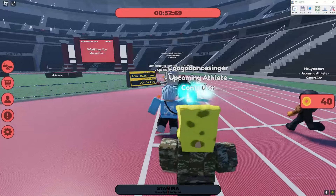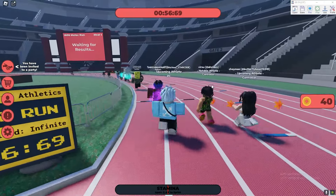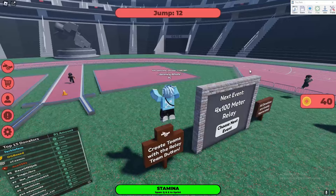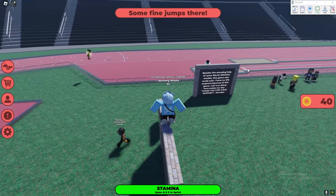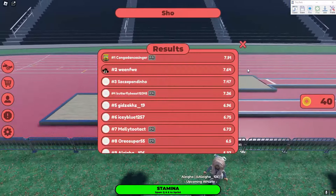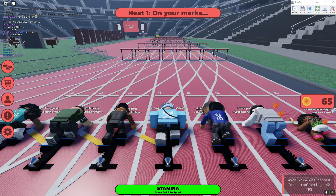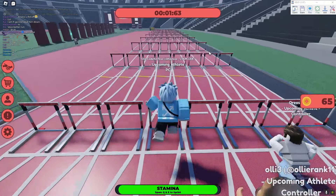First things first, what you want to do is always look at what the next event is going to be. Let's say the next event is a 200 meter dash - you want to basically just use all of your stamina. But if it is a long race like a 1600 meter run, you want to run fast as well as saving your stamina. You basically want to run fast but do not use up all of your stamina - find the balance in between.